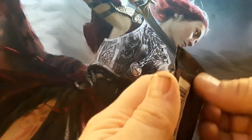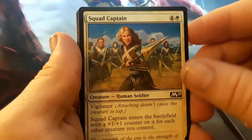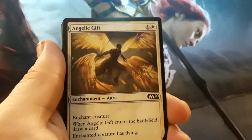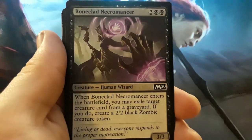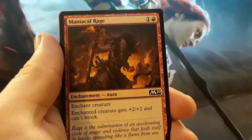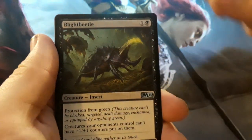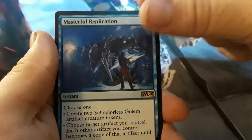On to the fifth pack. Squad Captain. Fairy Miscreant. Keldon Raider. Angelic Gift. Gift of Paradise. Sanitarium Skeleton. Bone-Clad Necromancer. Maniacal Rage. Boreal Elemental. Rabbit Bite. Fencing Ace. Blight Beetle. Might of Masses. And a rare — Masterful Replication. We got Blood-Filled Caves and a Token Guard.